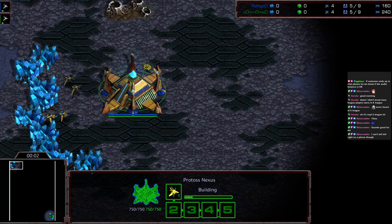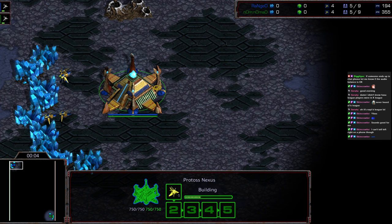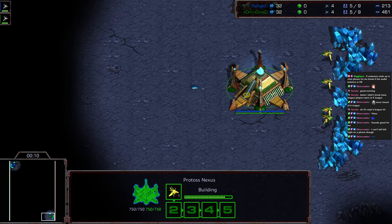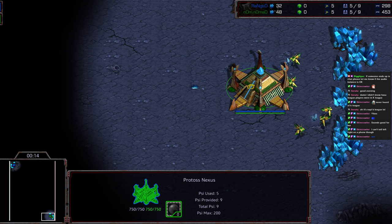Hey guys, welcome to another commentary done by Diggity. Upper left hand corner we got Range starting as the blue Protoss, bottom right hand corner we got Nomad starting as the green Protoss. Range is currently up 1-0 in this best of 5 of the K-League finals.